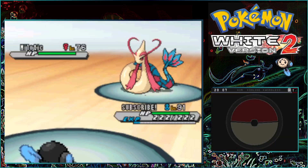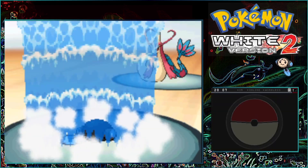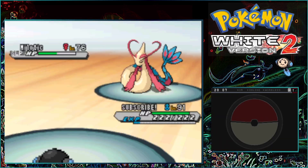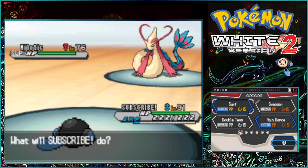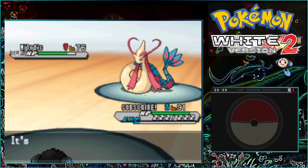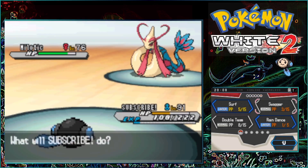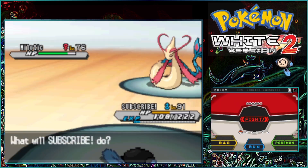But the biggest problem on Cynthia's team is Milotic. Milotic is a Water-type Pokémon and we don't have anything other than Water moves — other than Surf — as an attacking move. So we have to chip away Milotic's health while it uses Rest, which is so annoying. It keeps healing itself while we are losing our PP.